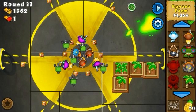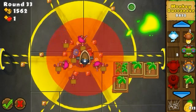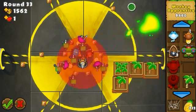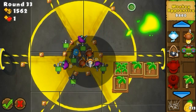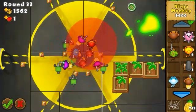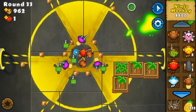Now I have to start thinking bigger. I want to place the village in the most central position possible, but it requires room. I'm going to sell one of the dart monkeys and get something like a ninja and a bomb at the sides of the village. Selling that monkey, getting a village, then a ninja and a bomb. The ninja will go in the very center of the map because it's going to do the most damage to blooms overall.